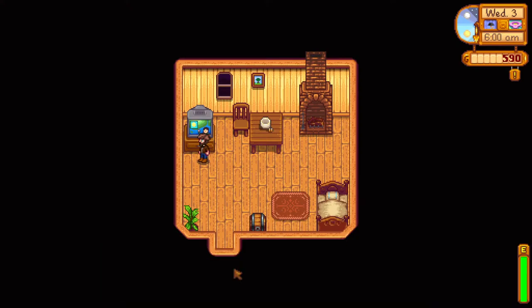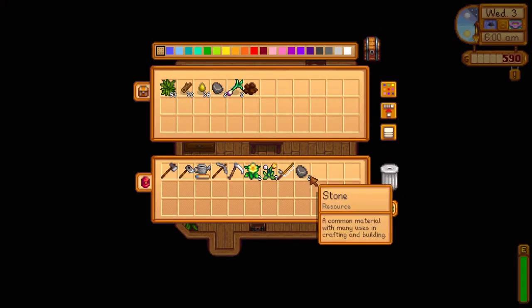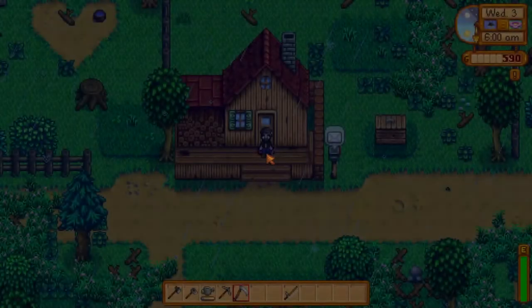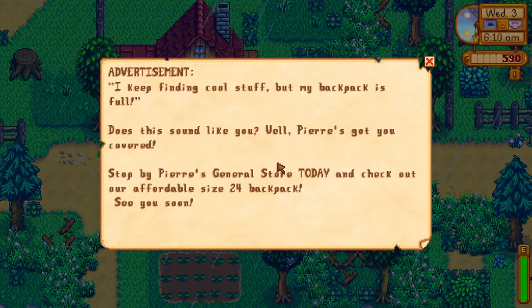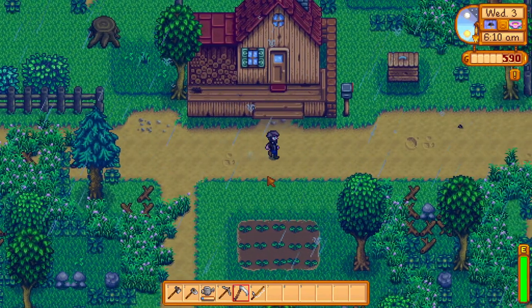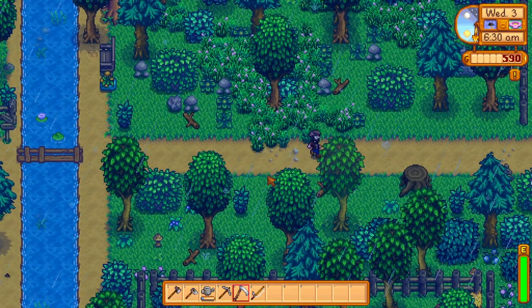Weather report is clear and sunny; fortune teller says spirits are very happy. Someone mentions an NPC location mod which helps a lot since you never remember their schedules — I might still do that. I keep finding cool stuff but my backpack is full. Crops are watered — it always rains on the third day. Let's head out and this time we're specifically looking for Maru.